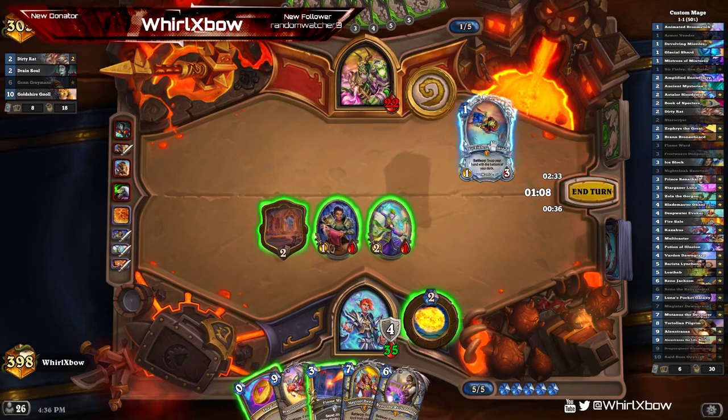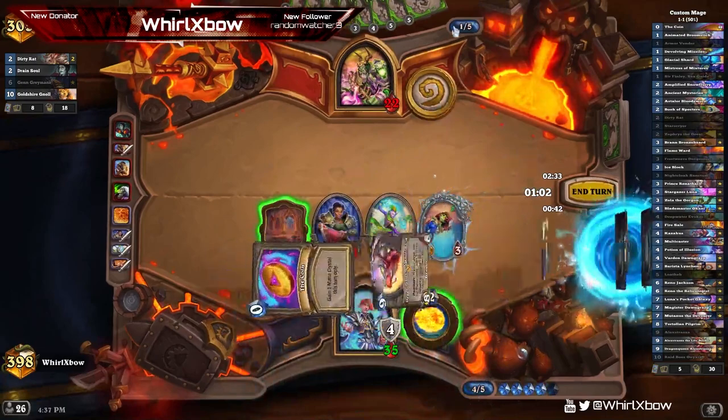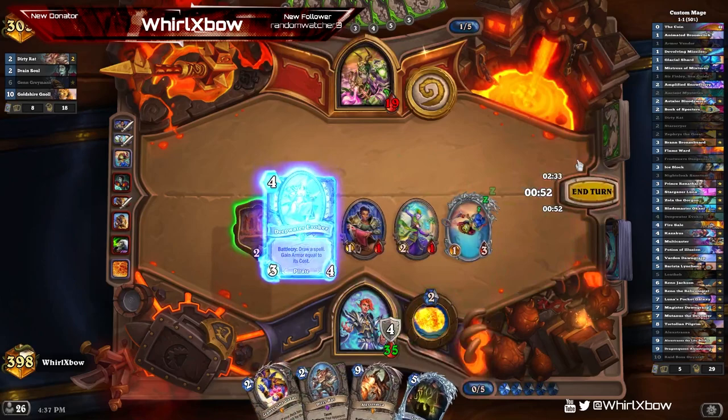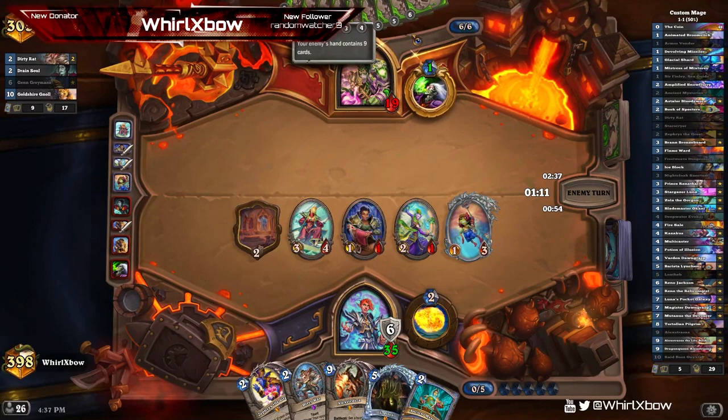I'd say I would just slam it. The first is pretty good, Rat is okay — maybe Alex. That's not the one I wanted to hit. I was hoping to hit Pocket Galaxy to gain seven, gives me a play in two turns. It's not just punching in the face with a whole bunch of tiny minions and hoping it's good enough — that's quite literally my plan right now.